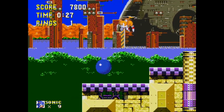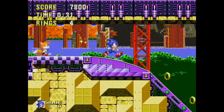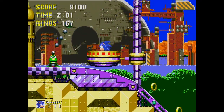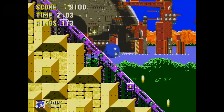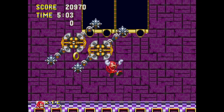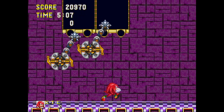The Death Egg is ready to launch into space once more, and this base is full of different gimmicks to help Sonic get around or try to kill him. If you're playing as Knuckles, the Act 1 boss can be a major pain in the neck — these two robots with spinning maces give you very little room to work with.